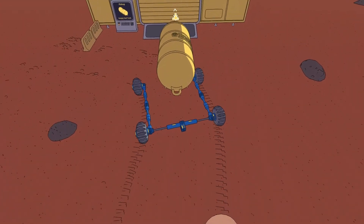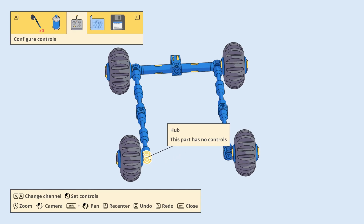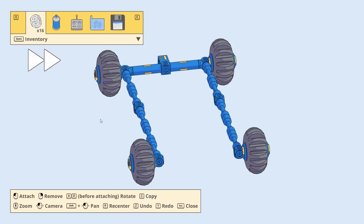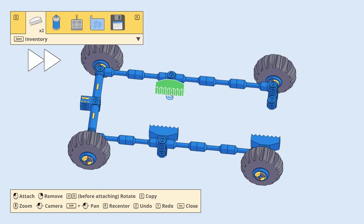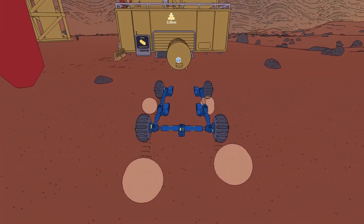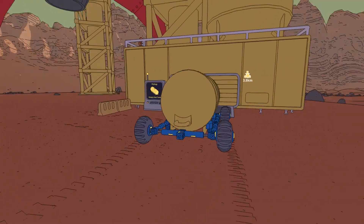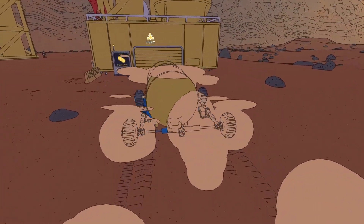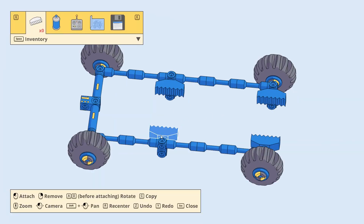Let's see if this is long enough for what I have in mind. This should grab. The front one could be one longer, so let's quickly fix that. Let's first see if this works — open up, close. Yeah, that looks like a strong hold. Open, and now we need something to get over the mountains.